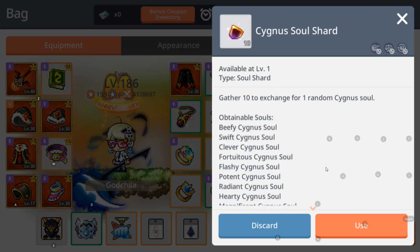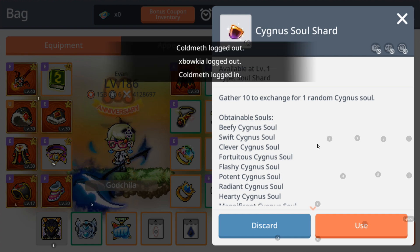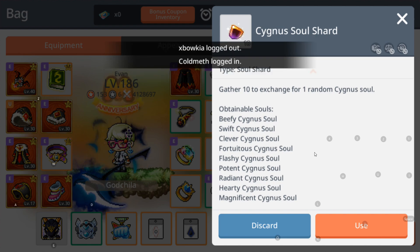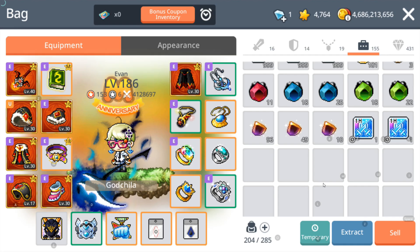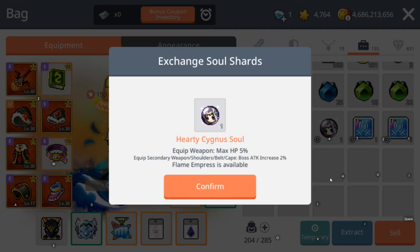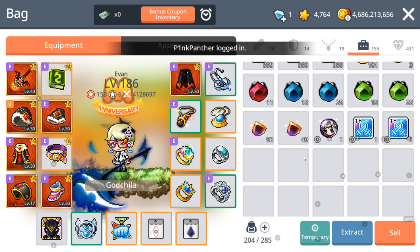Okay guys, same again — I need you guys to draw your luck for just a few minutes. Hope I can get a good signal soul. If I get a magnificent signal soul, I'm definitely going to sell it and use the meso to upgrade all the emblem chains on my character. Here we go guys — make it rain, come on meso! Okay... a hearty signal soul. Boss attack increased by 2% — not so bad.